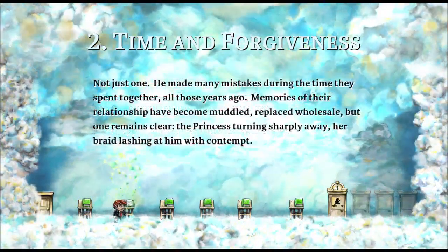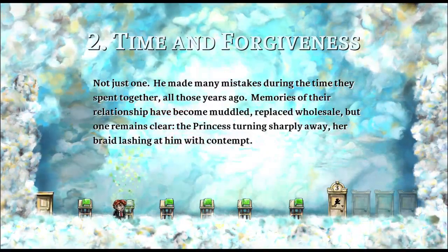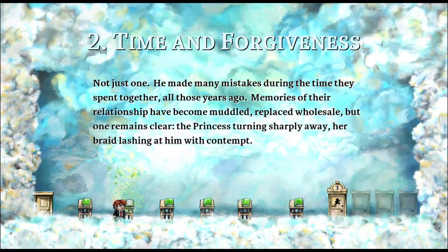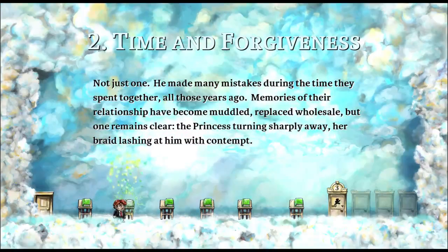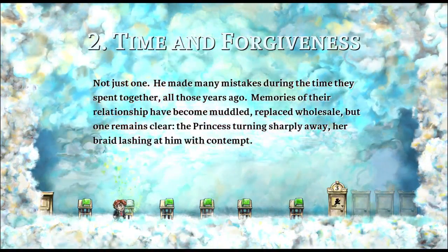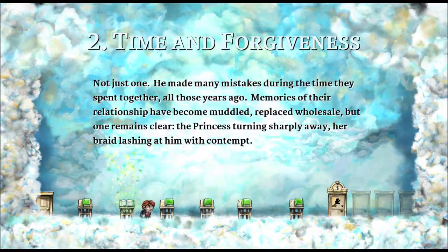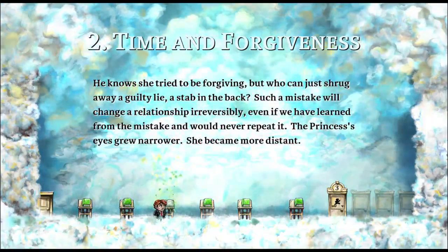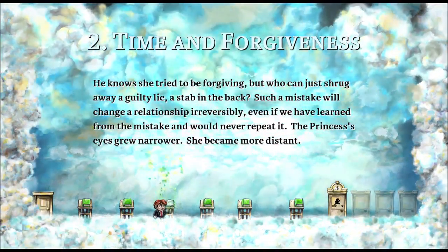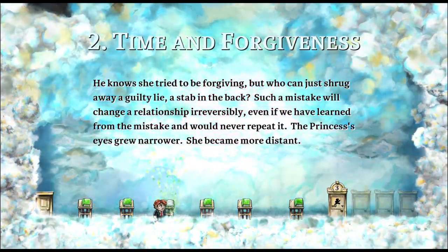Not just one mistake — he made many mistakes during the time they spent together all those years ago. Memories of their relationship have become muddled, replaced wholesale, but one remains clear: the princess — her braid lashing at him with contempt. Hey, we title-dropped. That's Braid. Maybe that's why it's called Braid. And then it continues with so much text — the language is just so over the top that people's eyes start rolling. I have seen dozens of people play this game, and when they hit this much text, many just skip the rest.